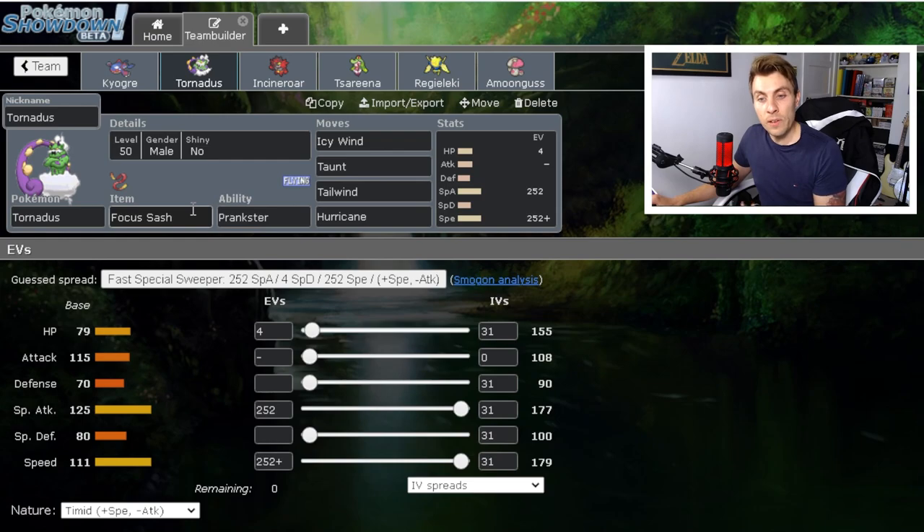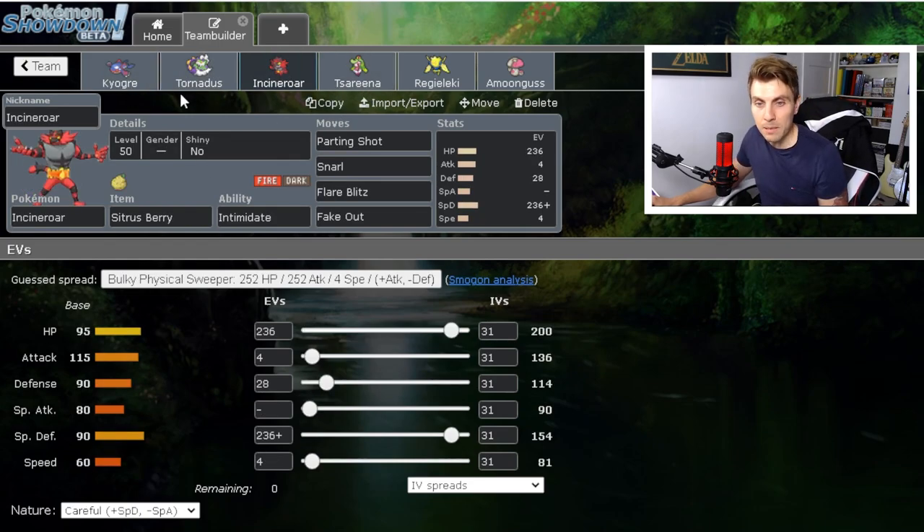Focus Sash is an option on Tornadus, but if not, Mental Herb is quite good — Whimsicott's popping up with Taunt to stop you getting Tailwind up. However, I don't feel like we need it in this team, especially with something like Tsareena that can block those priority attacks. Incineroar makes a lot of sense — you need a Fire type, the Dark typing is really nice, and it gives you Intimidate, which helps a lot against the Zacian matchup.